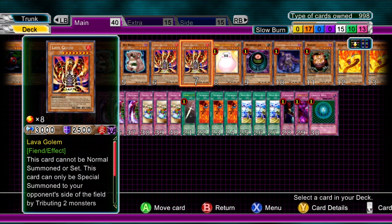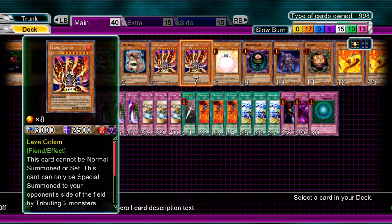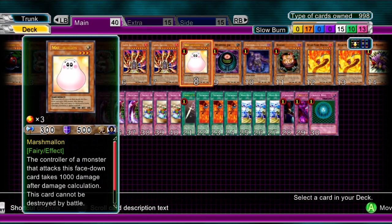Two Lava Golems. I would run three, but when you run three you end up with quite a few in hand and without any defense it's going to be a whooping in the making. Definitely run at least two — with the amount of stall cards you've got, you've usually got no fear having that out on the field. One Marshmallon — goes without saying, damage and a staller.